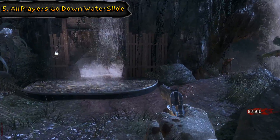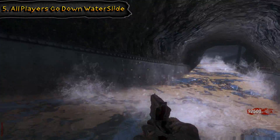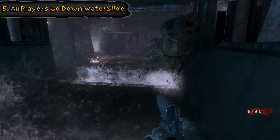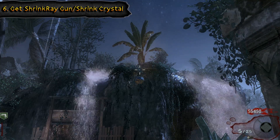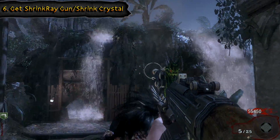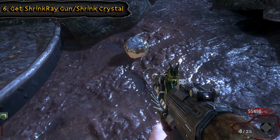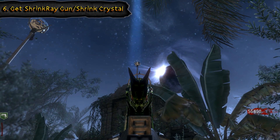For this next step you want to have three players at the bottom of the waterfall and then have one player slide down to meet them. When you all get there it's going to play an audio clip and trigger a crystal to spawn above where the waterfall entrance is. You'll have to get the shrink ray — also called baby maker — out of the mystery box and throw an explosive or shoot the crystal down with a ray gun. Use the shrink ray to shrink the crystal and melee it towards the water slide. It's going to go down the water slide, up a chute, and land in a holder on top of spawn.